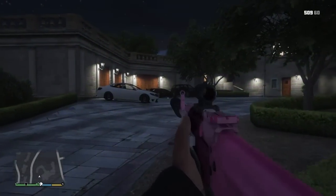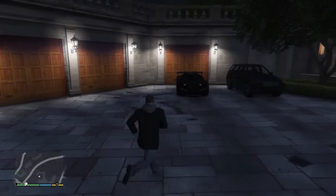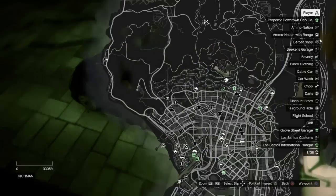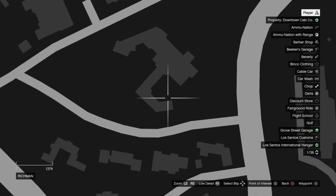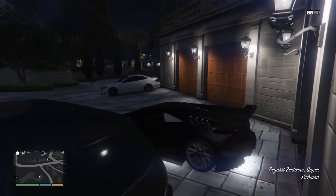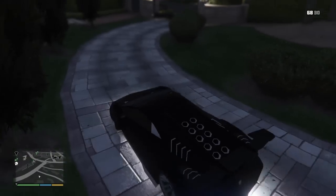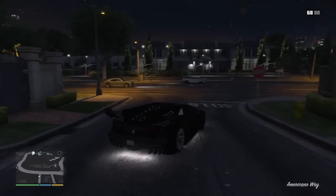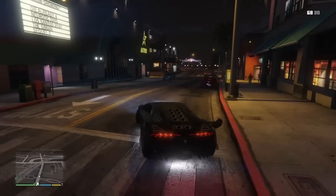We're at the fourth location. The Zentorno will spawn right in this place here. Just go in through here and it will be there. I recommend coming here with Michael for this one, and coming with Trevor for the others. That's the fourth location — let's go to the fifth and last one.